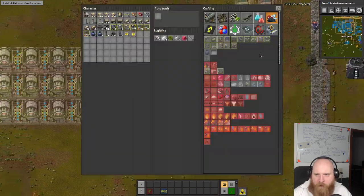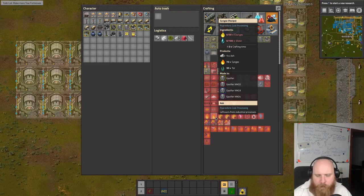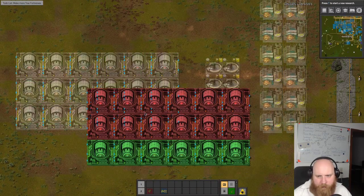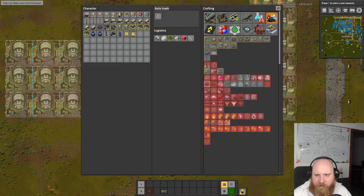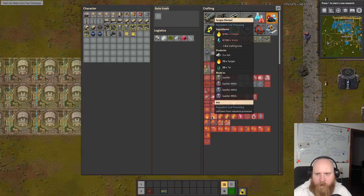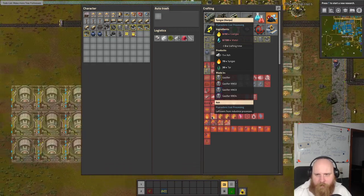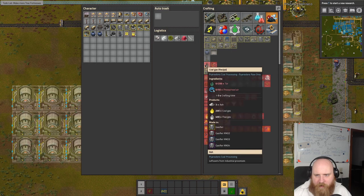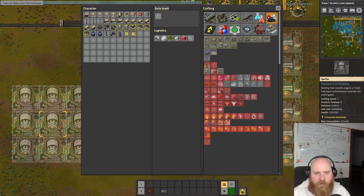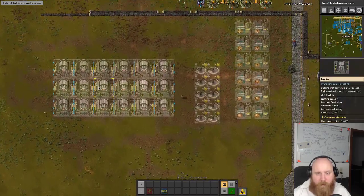We have 18 of these tar extractors and 6 coal gas makers - that's 180 tar per second, and we require more. But these also require 300 per second, so we could double it up to 600. Then we could place three lines of these.